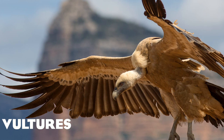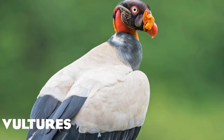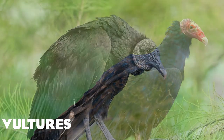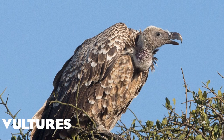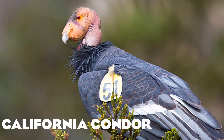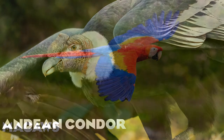On to vultures. We have the Eurasian griffon vulture, the Egyptian vulture, the king vulture, the lappet-faced vulture, the white-backed vulture, the turkey vulture, the black vulture, the cinereous vulture, Rüppell's griffon vulture — the highest flying bird in the world — and the white-headed vulture with its pink-faced red beak. Then we have the California condor, an American conservation success story, and its cousin the Andean condor of South America — both among the largest birds of prey.